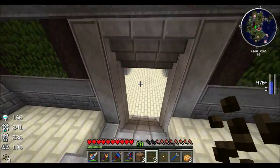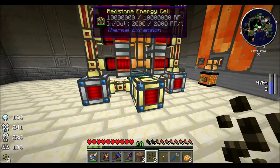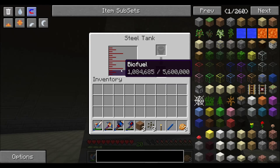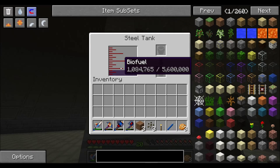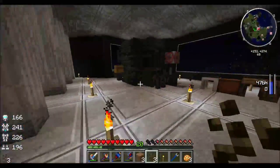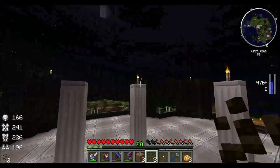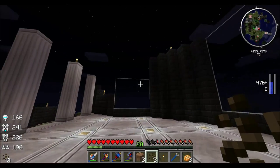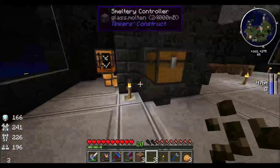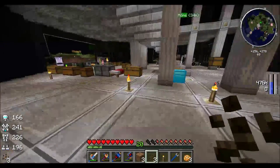I also upgraded the redstone energy cell to a resonant energy cell so I could have more storage and a bigger buffer for my engines. I'm getting quite a bit more biofuel now — in my non-recording time I've gained about 300,000 biofuel, pretty close to that. Lastly, I also automated my smelter a little bit for glass because I was doing it the slow way and it was driving me nuts. I just put a little hopper to drop sand in, with a clock to output the glass.